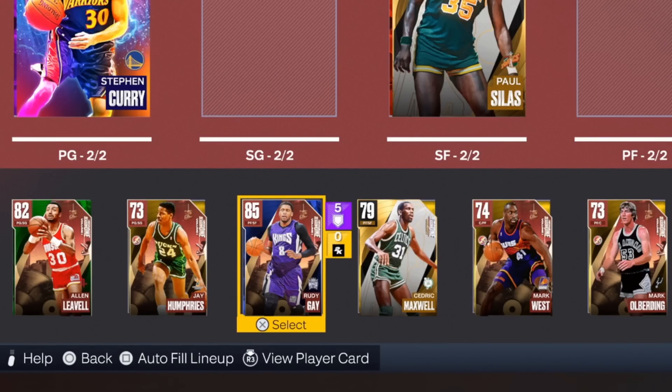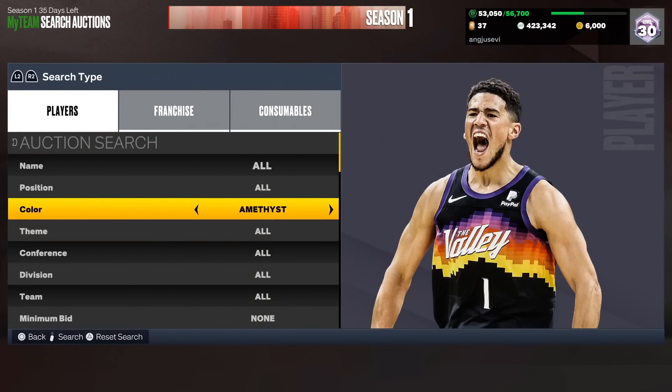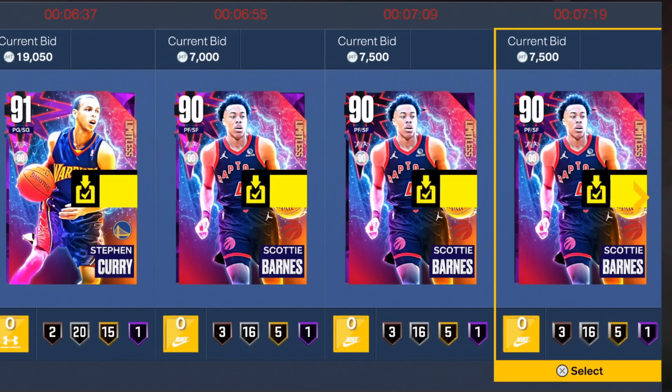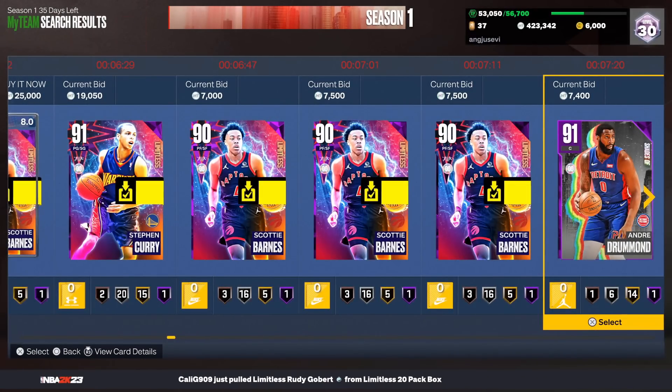The bench is absolute trash apart from Rudy Gay. For the last auction house pick, I'm asking Siri to pick a number one through two — one is amethyst, two is diamond. Siri picks one, so amethyst it is. I want number 23. Counting up — the 23rd card is our player. We get Andre Drummond. We already have a center but we're welcoming him to the team anyway.